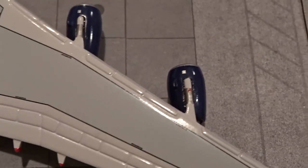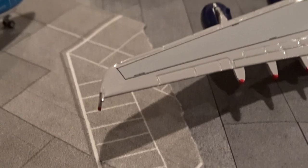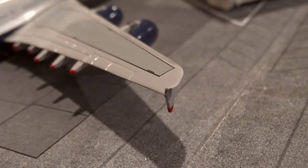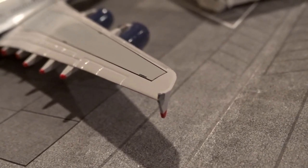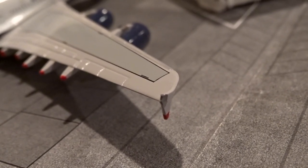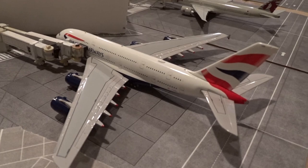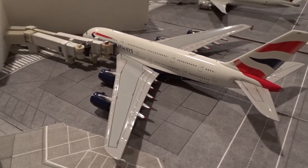It was like a Skymarks 1:400 scale situation — I had to put the entire engine back together. The rightmost engine, number four, was completely broken off and in pieces. Both wingtips are also damaged: one was twisted but I was able to twist it back, and the other unfortunately snapped off when I tried to straighten it — it was the smallest part of the wingtip so I couldn't do much. The landing gear was also broken but is completely fine now.